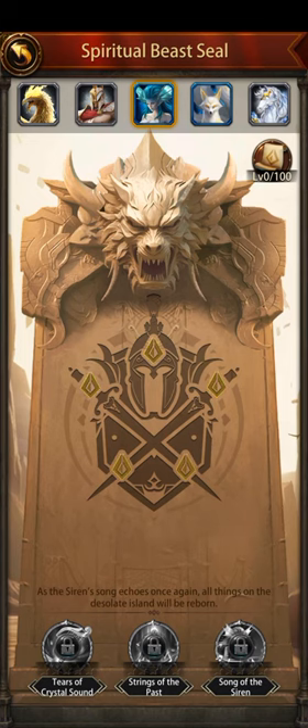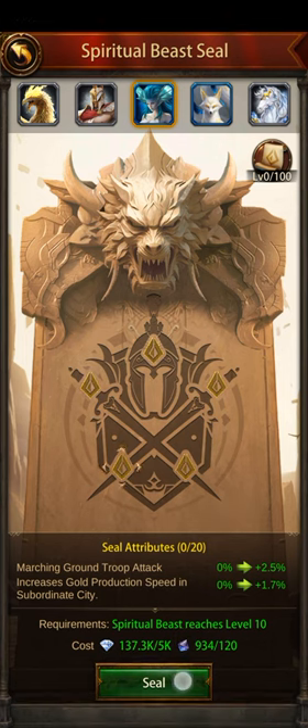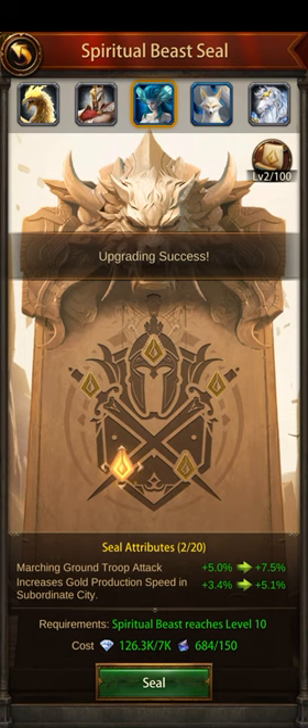Today I'll be increasing the marching ground troop attack seal. I'll upgrade it using gems and stones. Starting at 2.5%, let's increase it to 5.0, then 7.5, then 10.0 percent. Now we have it upgraded to 10.0 percent.